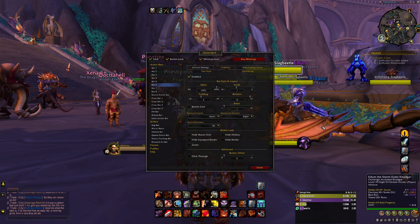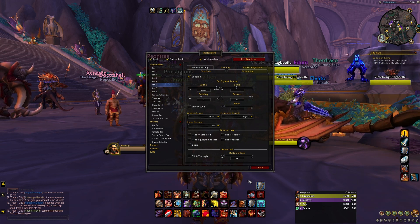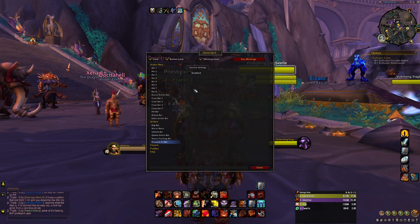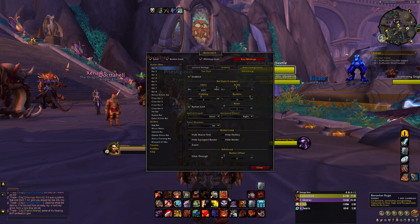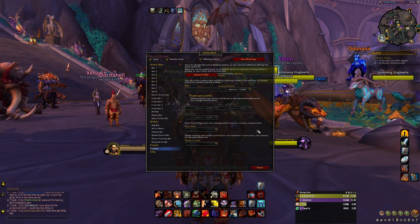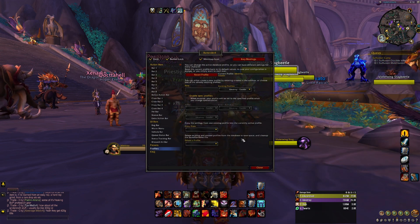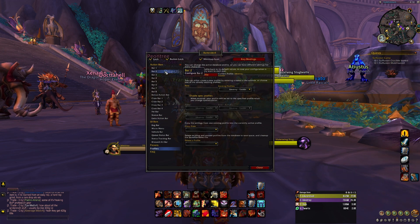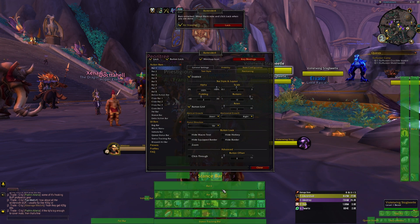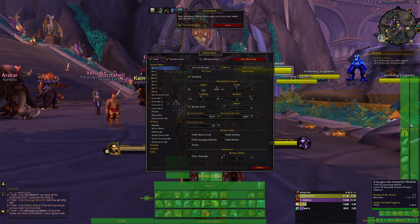I'm currently using bars one, two, three, four, five — up to six I believe. I got two here and then four here. Go to Blizzard art bar, turn that off — see it's that thing at the bottom — and then I just adjust it accordingly. I don't think I can export this one, but it's pretty simple. Just line them up together. When I go to edit mode you can see I got bar one, two, three, six, then my five and four.